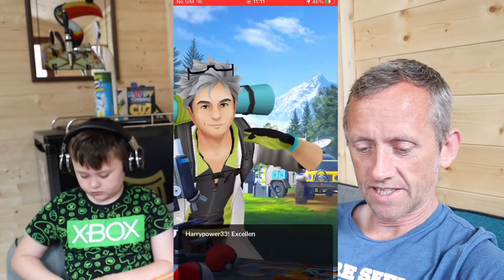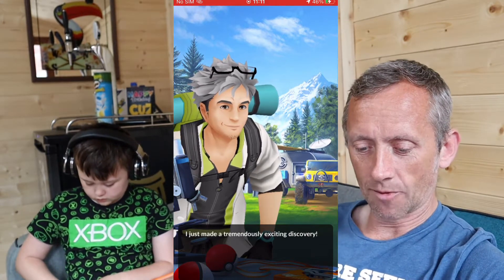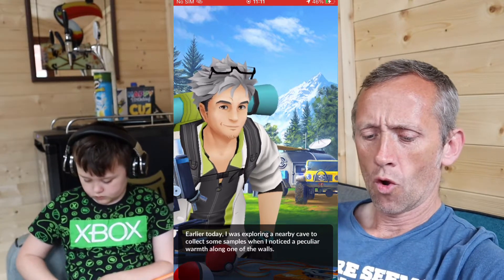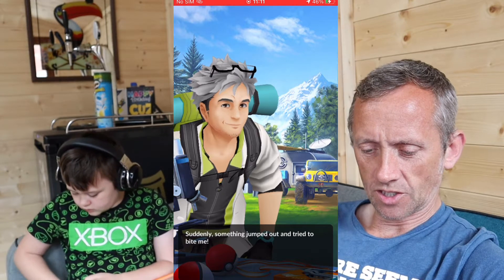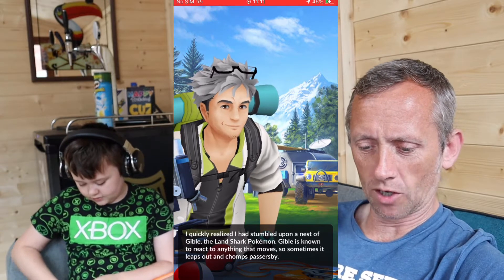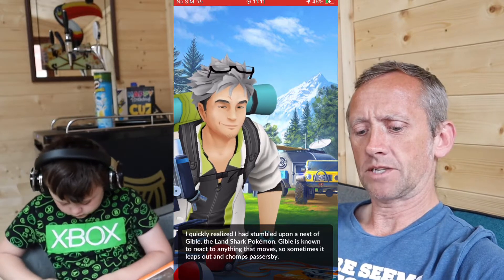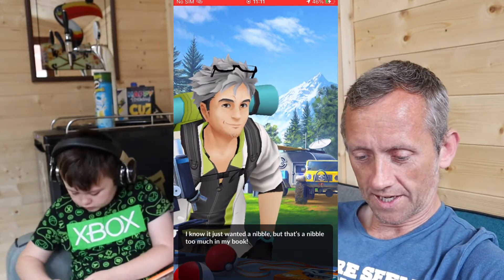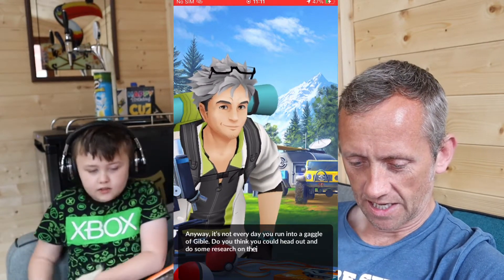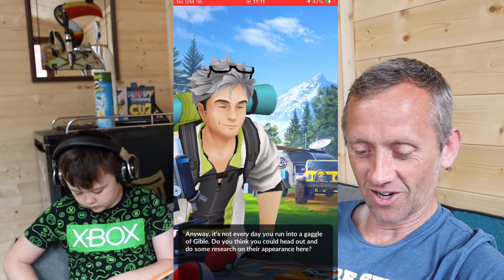I'm just going to go in to see what this is. Harry, power 33 — excellent timing! I just made a tremendously exciting discovery earlier today. I was exploring a nearby cave to collect some samples when I noticed a peculiar warmth along one of the walls. Suddenly something jumped out and tried to bite me. I quickly realized I stumbled upon a nest of Gible, a land shark Pokemon. Gible is known to react to anything that moves, so sometimes it leaps out and chomps passers-by. I know it just wanted a nibble, but that's a nibble too much in my book. It's not every day you run into a gaggle of Gible.